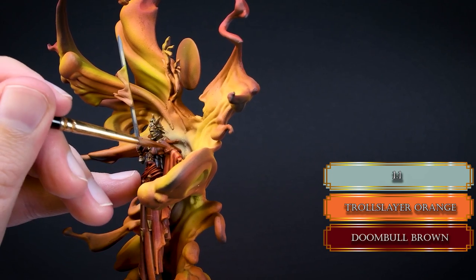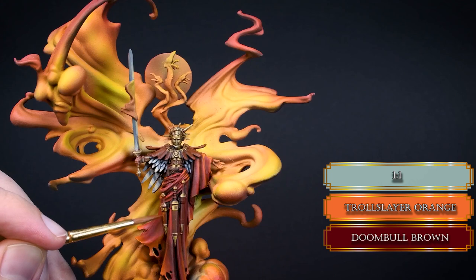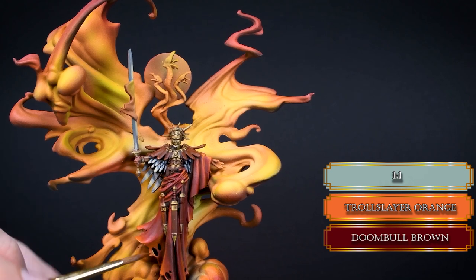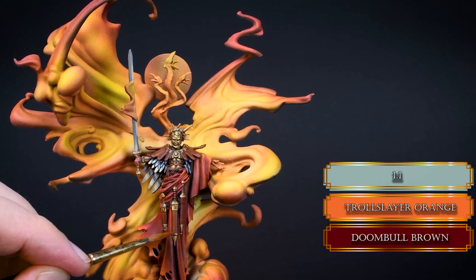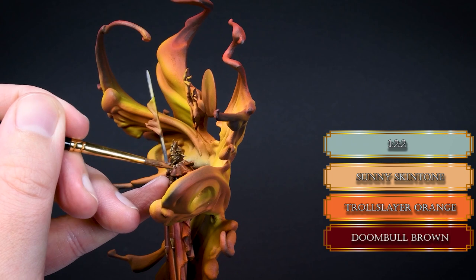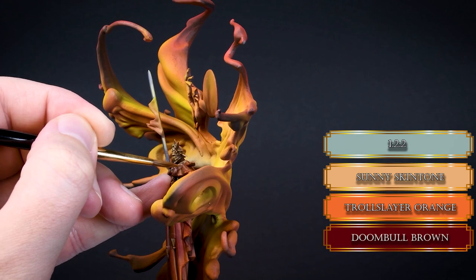Don't forget about the poor coverage of Troll Slayer Orange so you need more layers. You would think that Dumbbell Brown has great coverage so it's easy, but Troll Slayer Orange will reduce that quality so you'll need a handful of layers. Add a tiny bit of Sunny Skin Tone to the mix — this time it's okay to use it — and increase the intensity of the OSL around the brightest parts closest to the flames.